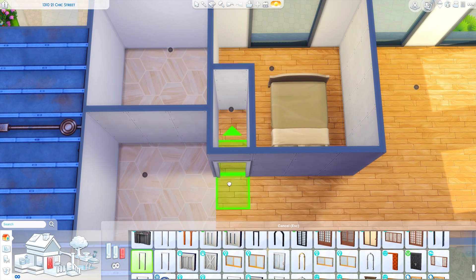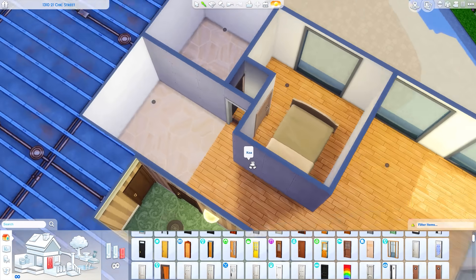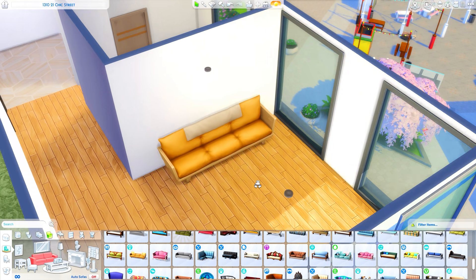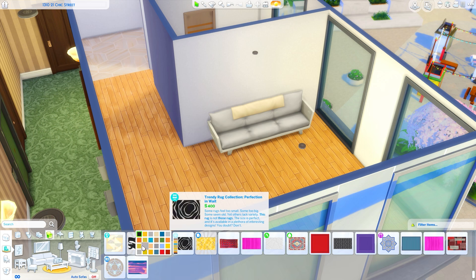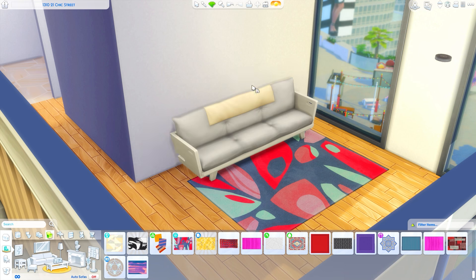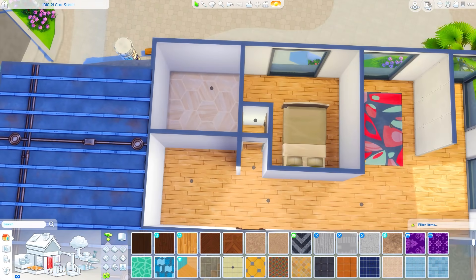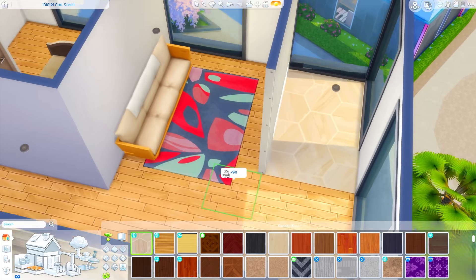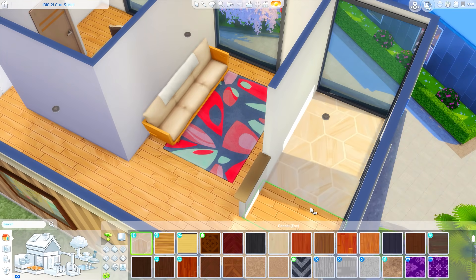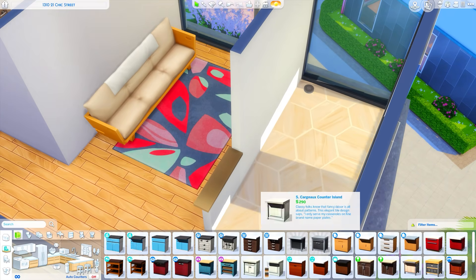Hopefully someday she'll be the leader of the free world in the Sims, which is the top of the politician career in the game. That career actually came with City Living, which is why we are building in San Myshuno instead of Evergreen Harbor. I really wanted to represent this as one of the earlier apartments that the sim has — maybe their first apartment — and it has a lot of personality based on her colors and interests, but also a little to do with her aspiration to become a really powerful leader in San Myshuno.